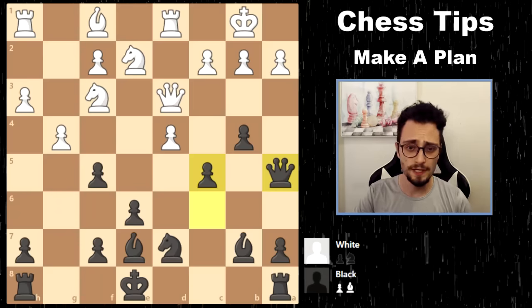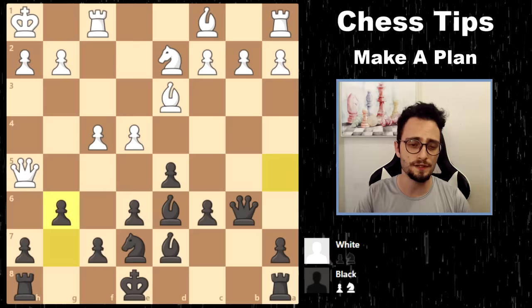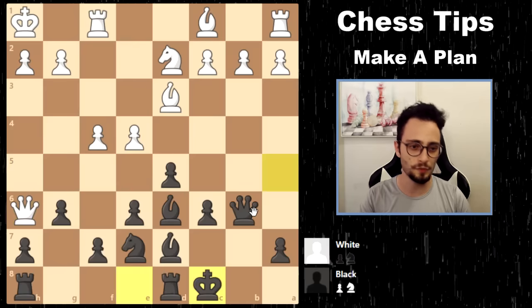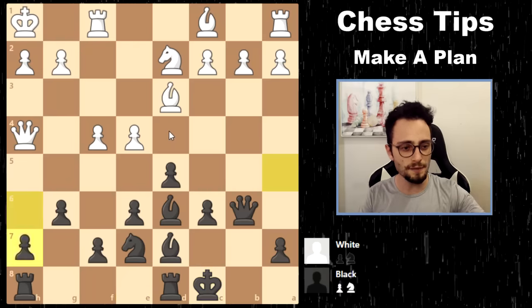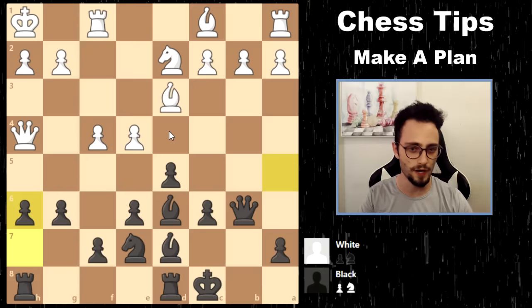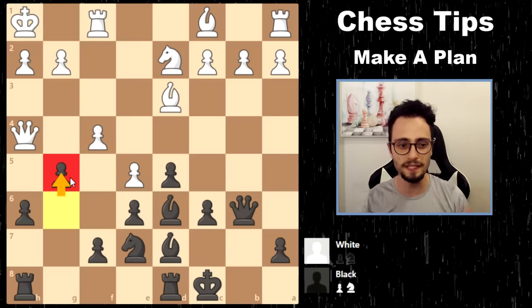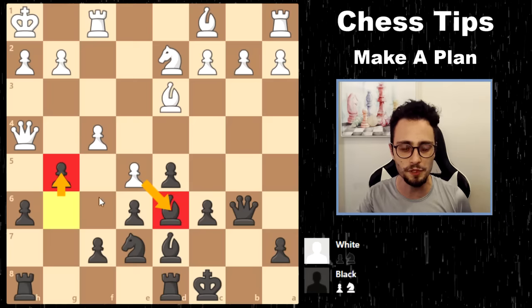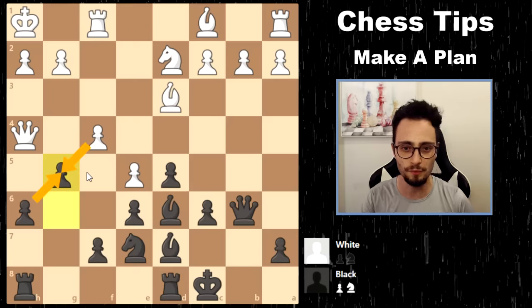Let me show you one more position. I played with the black pieces several years ago and we see another situation where I castled queenside. My opponent already castled kingside — watch as I begin to create an attack, a tactical plan on the side where I'd like to attack. My opponent attacks my bishop and I strike back immediately with equal or exceeding danger. I'm able to avoid the attack on my bishop by threatening the queen, and I'm happy if he takes because it just opens up that side of the board.